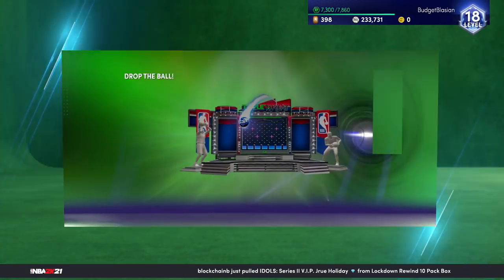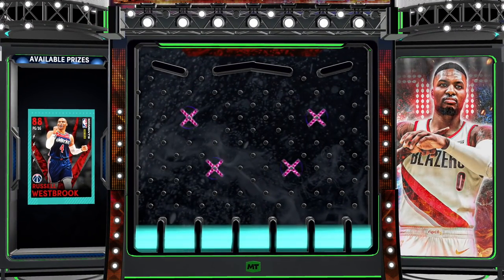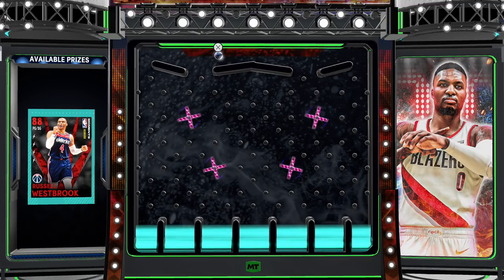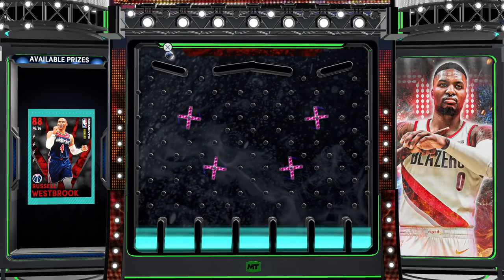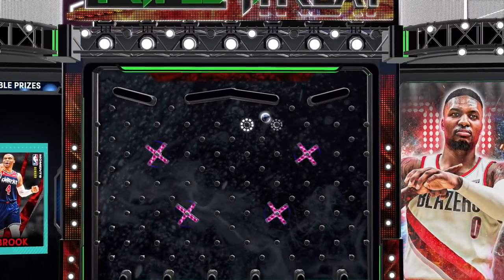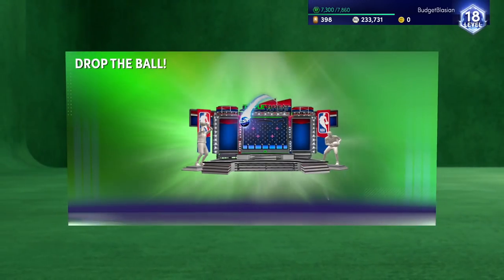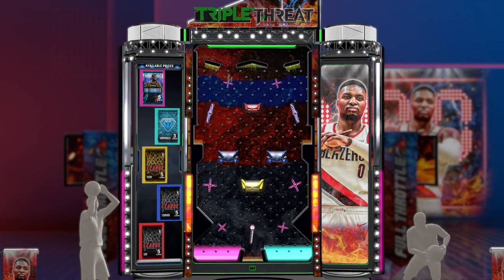We're going to go ahead and redeem these locker codes. As always, if you are new to the channel make sure you hit that subscribe button — we're trying to hit 250K before the end of this month. Let's go ahead and drop this ball and get that Russell Westbrook. These two Race to 40 locker codes are the exact same: you get a chance at a diamond consumable and a fan favorites pack.